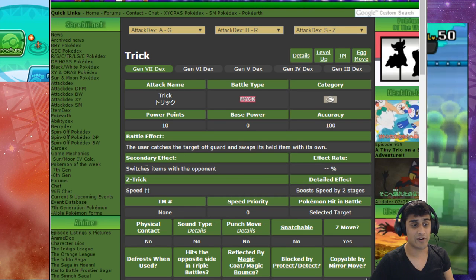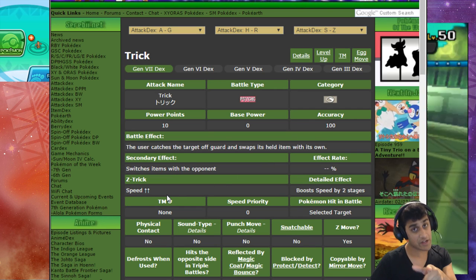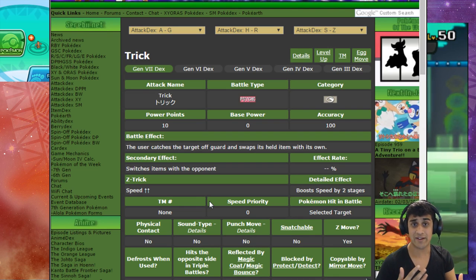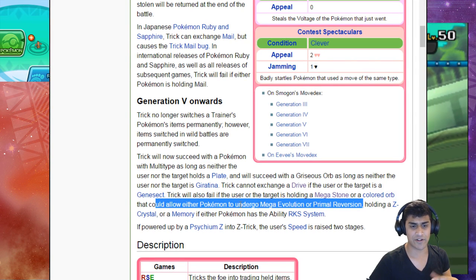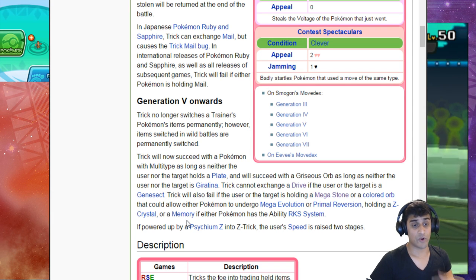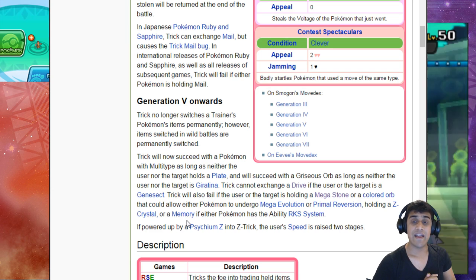Looking at the details: the user catches the target off guard and swaps its held item with its own. The Z-powered benefit is that speed goes up by two stages — that's the only benefit. According to Bulbapedia, Trick will also fail if the user or target is holding a Mega Stone, a colored orb that allows Mega Evolution or Primal Reversion, a Z crystal, or a Memory. It also fails if either Pokemon has the ability RKS System. Trick would have been such a cool move in the meta, but unfortunately it's heavily restricted.